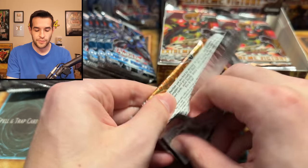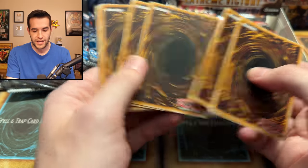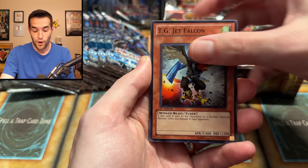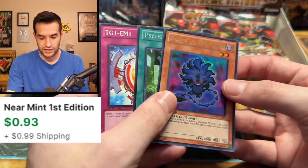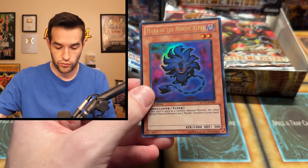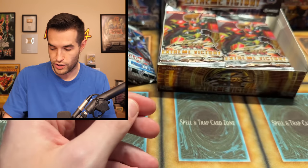I've had some crazy luck opening boxes recently because I'm recording a little bit ahead. There's an Ultra Rare — it looks like it is the third to last card. Mara of the Nordic Alphar, Ultra Rare. Very cool. We want to get that Tour Guide and that Junk Berserker Ghost Rare. Two foils so far is not bad.